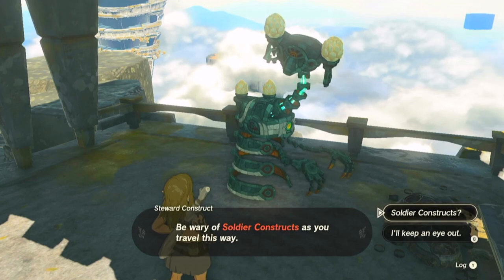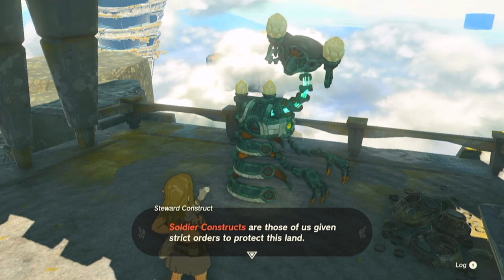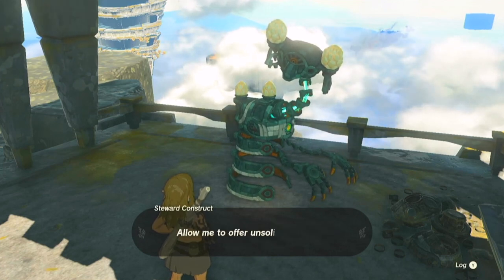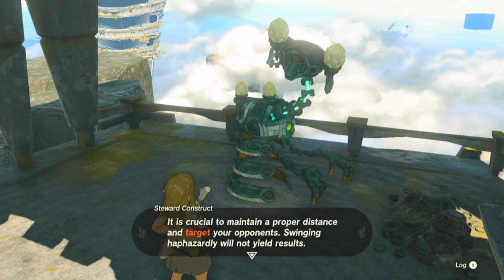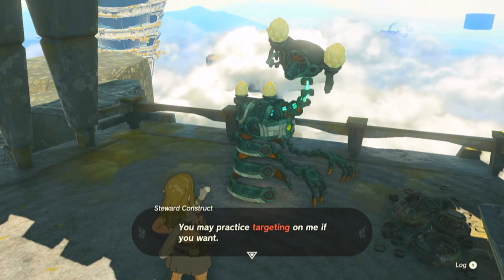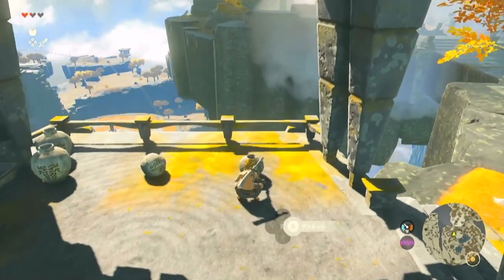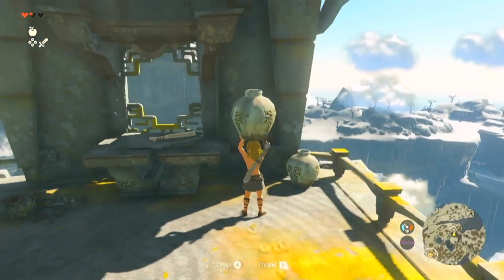The construct warns: 'Be wary of soldier constructs as you travel. The Zonai who created us directed them to eliminate trespassers — they will consider you a trespasser too. You must treat them as a serious threat.' It offers advice: maintain proper distance and target your opponents; swinging haphazardly will not yield results. You may practice targeting on it, but please don't actually attack. The steward constructs are essentially giving us gameplay instructions.